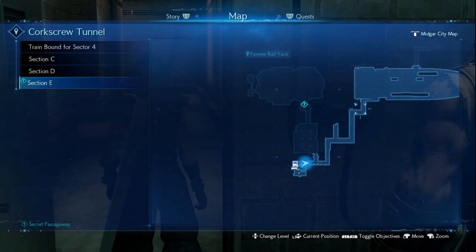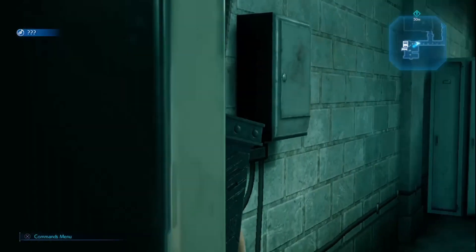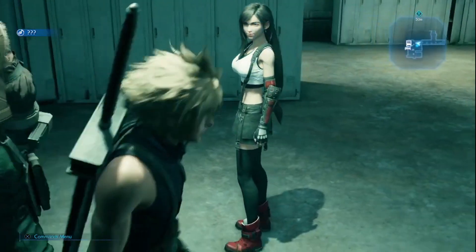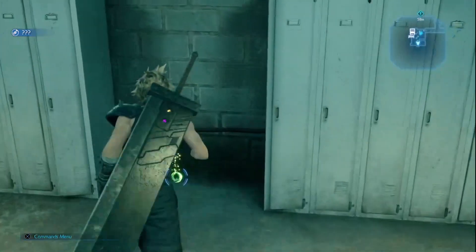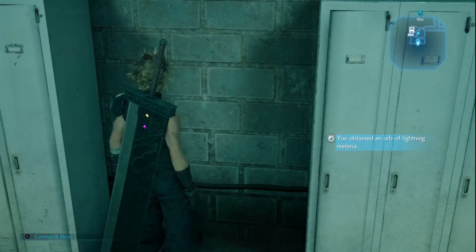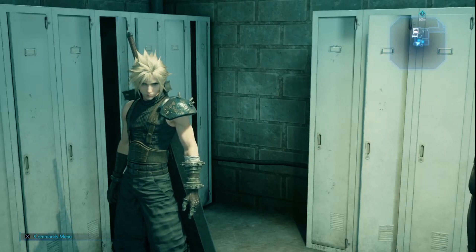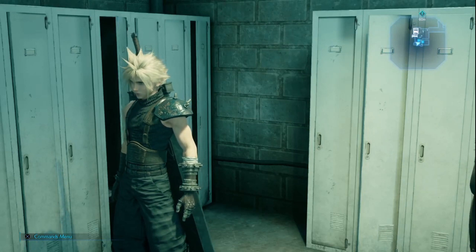Then you come up the stairs along the corridor into this room where the rest spot is and the vending machine, and you will simply find the Lightning Materia there on the floor. It's as easy as that, guys. Thanks for watching — please hit the like button, subscribe, and I'll see you all in the next one!